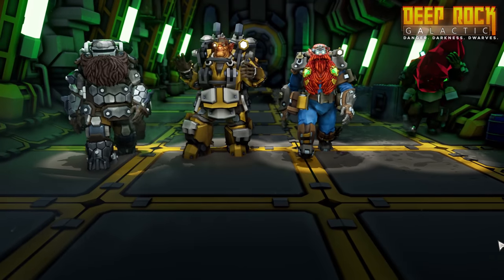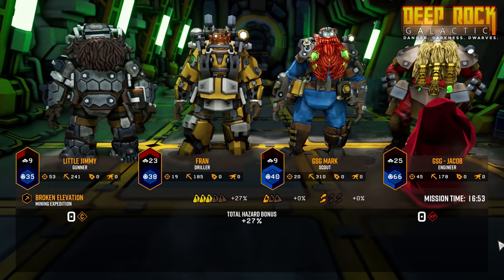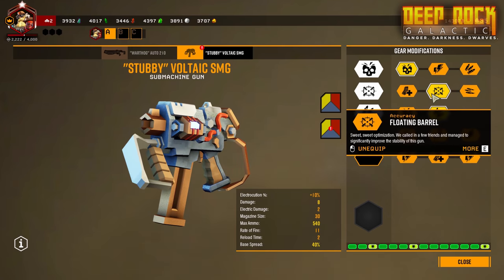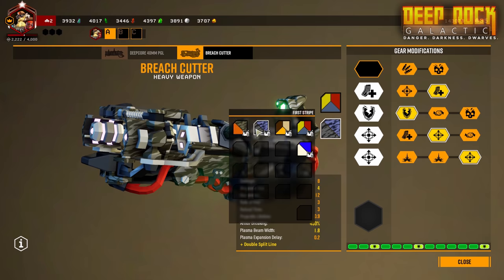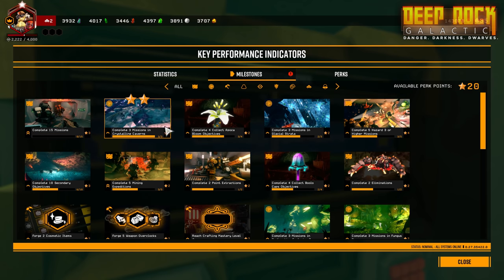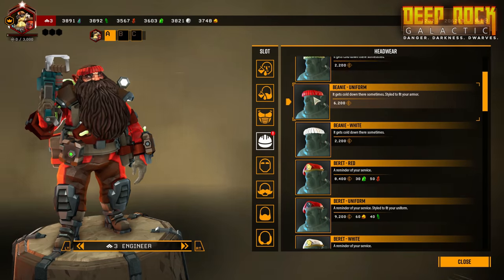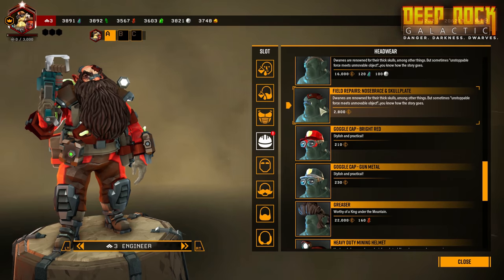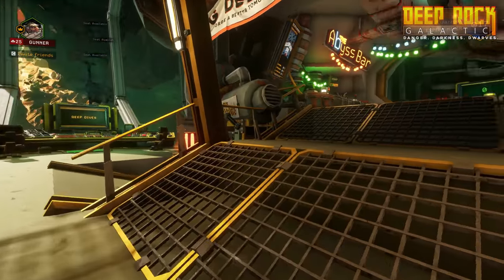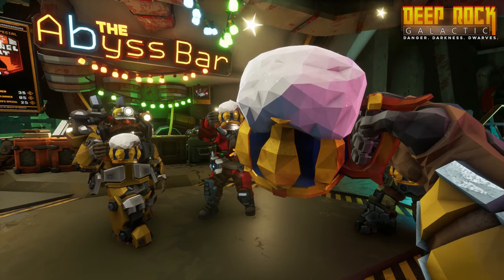At mission's end, you will return to the orbital space rig. This is where you get to make use of your hard-earned credits and minerals — spend them on dozens and dozens of gear upgrades for your weapons, tools, and personal robots, and complete milestones to unlock special perks to improve your mining performance. But what good is all that if you don't look good doing it? At the DRG Cosmetics Shop, you will find everything a growing dwarf needs to look his best. And at the end of a busy day at work, head to the cozy Abyss Bar for some R&R.